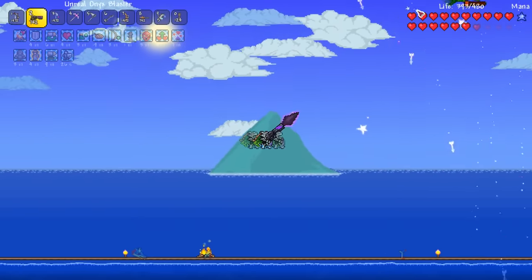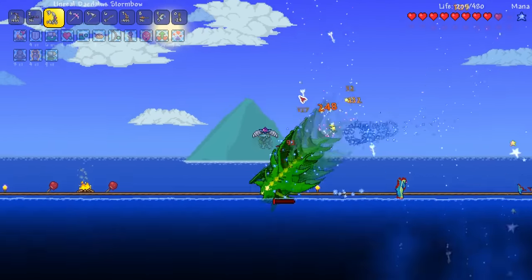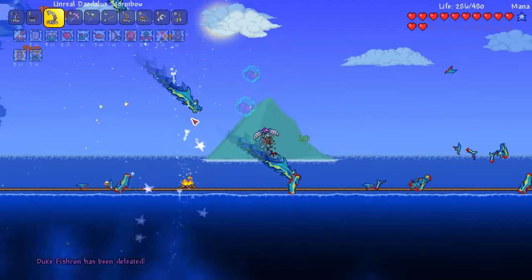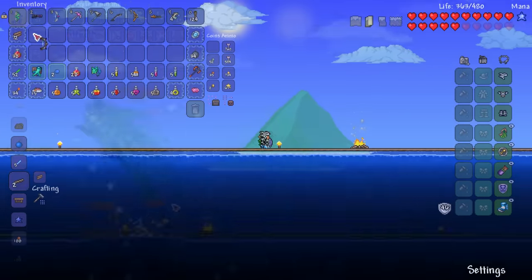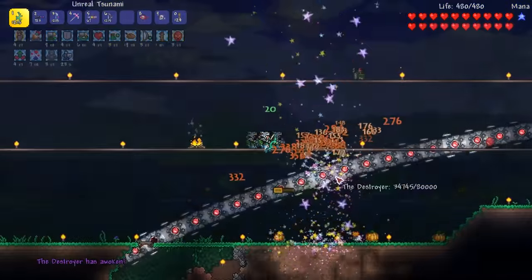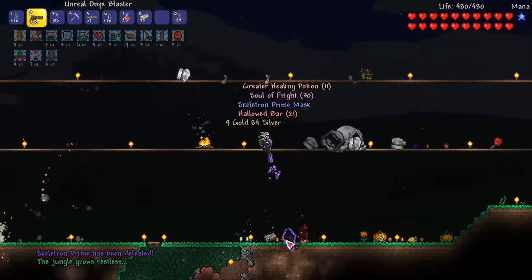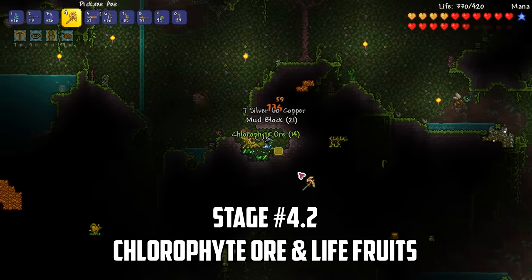The strategy with a ranger at this stage is to blast fishron with ichor to lower its defense and then avoid its attacks while keeping our daedalus stormbow aimed at it as close as possible. We manage to defeat the giant fish but we don't get the tsunami on our first try. After our second attempt the awesome bow drops, and that makes it even easier to farm more fishrons. After reforging our tsunami it's time to dish out the pain to the mech bosses. The combination of all our ranged damage upgrades and tsunami is so powerful that the mech bosses get destroyed in mere moments. I craft the pickaxe axe and then head to the jungle looking for chlorophyte ore and life fruits.